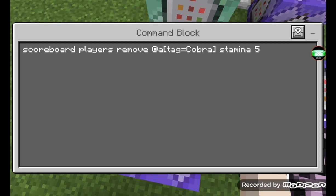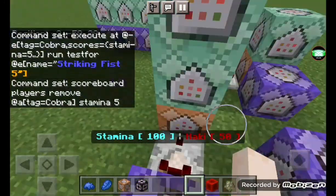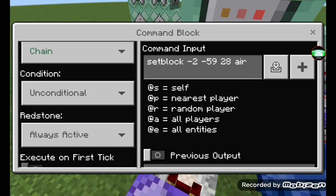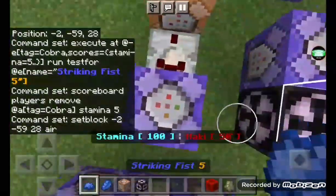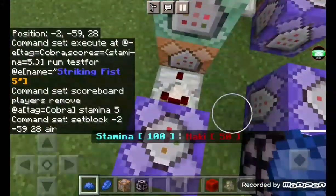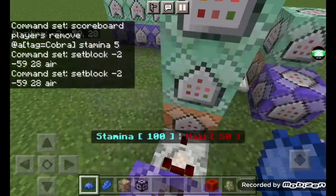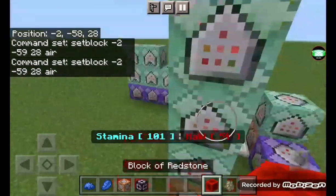Next do 'scoreboard players remove @e[tag=cobra] stamina 5' — or whatever your tag is — this is how you link your attack with the stamina system. Then set your coordinates back to zero. Get your own coordinates because they'll be different depending on your world.